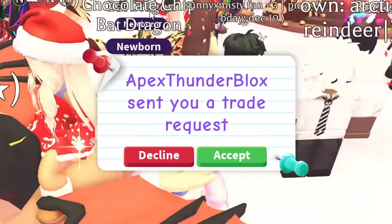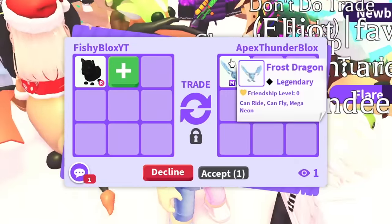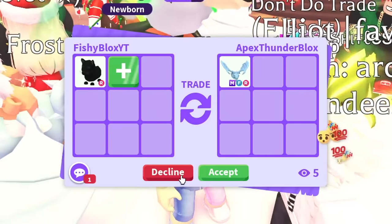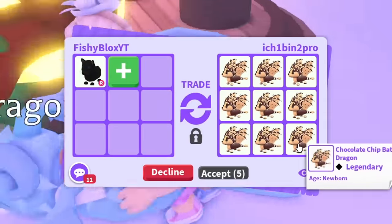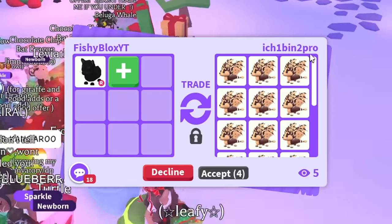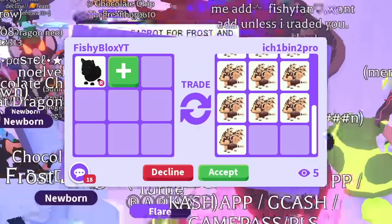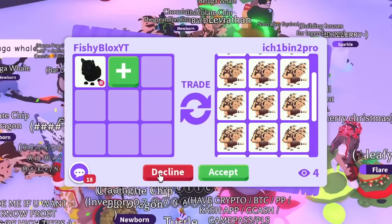We have to slowly rebuild from the black panther. Someone's putting like nine chocolate chip bat dragons — oh my gosh, do they have 16? They probably have enough to make a mega bat dragon! People are spectating with thumbs up and fire emojis. They really do have 16 of them to make a mega, that's really cool — but that's not a trade for the black panther, so we do have to decline.